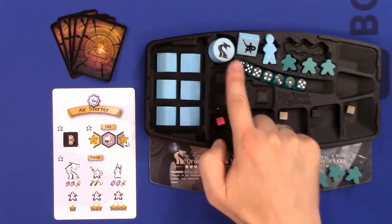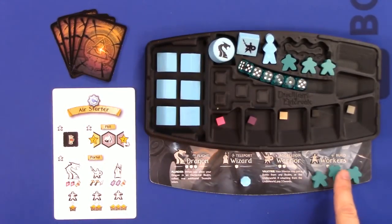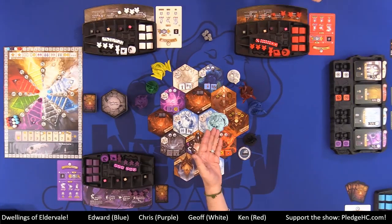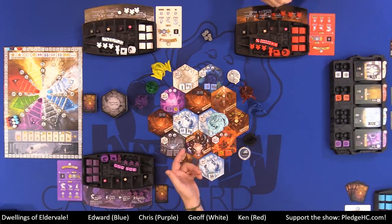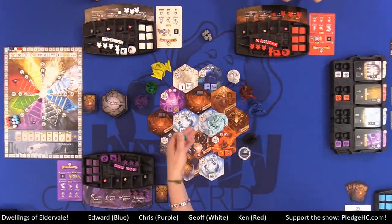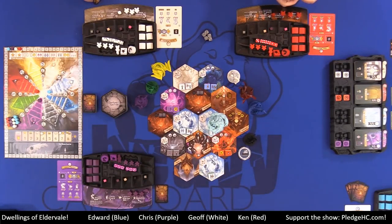You choose one of the available units from your ready area and place it onto the main board into one of the realms. If it's your first unit on the board — whether it's the first turn or you previously regrouped — it must go to an unoccupied realm, meaning no player's units, yours or others, and no monsters. On the very first turn you can see a monster occupies one realm, so you can place a worker in any other realm.